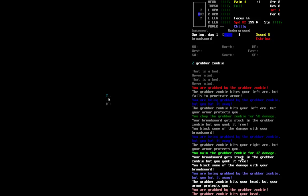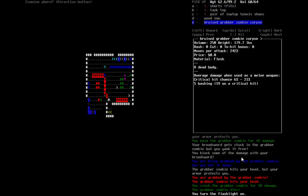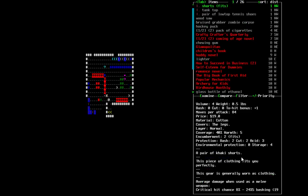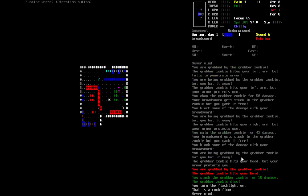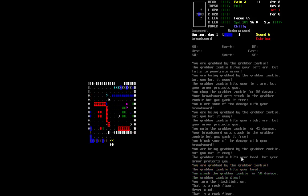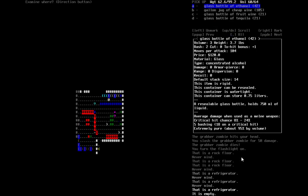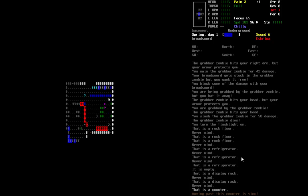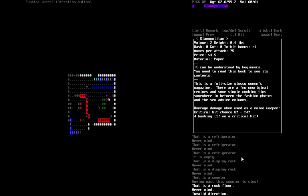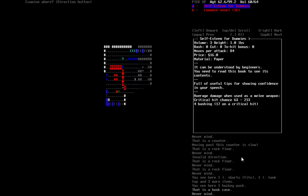Oh, we got a grabber zombie in here — we're going to kill it though. It hits our head. Ow. This is like one of those party basements. There's a wood saw — that's quite useful. There's a whole bunch of stuff here, an excellent amount of books, which are very good to have. There's a bar back here with some food. Some ethanol — I don't know why you'd have just ethanol in your bar, but okay. A bunch of really good books.